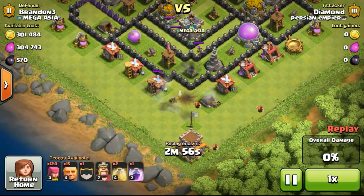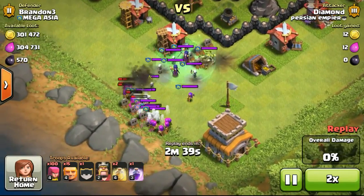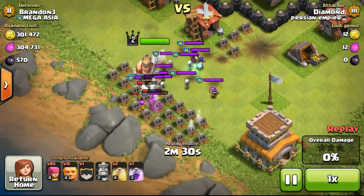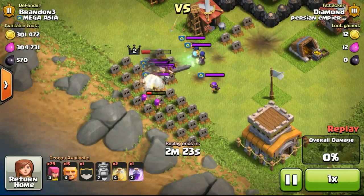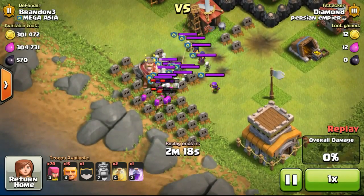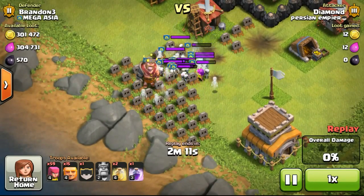Now we're going to look at a defense on my base, because I wasn't free to play anymore so I went into defense mode. I decided to have two witches and one archer inside my clan castle. You're going to see how good witches are for defense. The witches just keep spawning skeletons, and in fact even the level 2 barbarian king wasn't able to do any damage to my witches — he got taken down just from the skeletons and the witches.